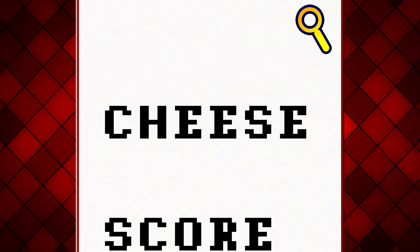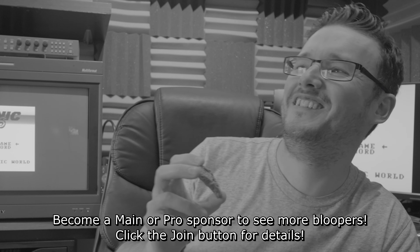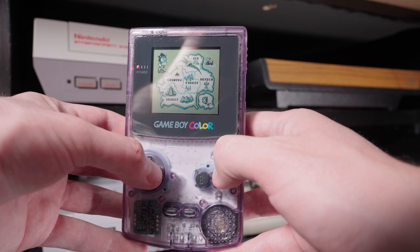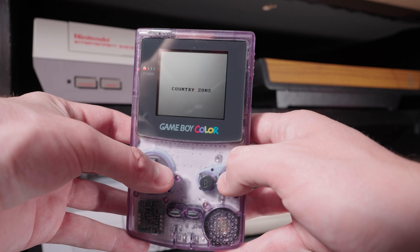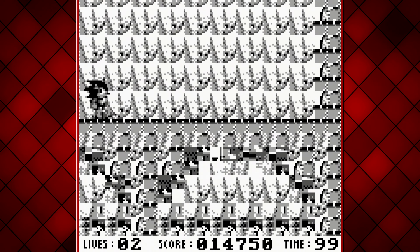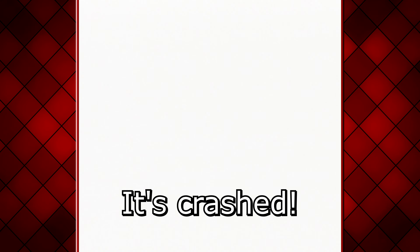So, what are the differences? The bootleg makes the hedgehog the protagonist — duh — and splash screens have been changed, which are hideously enlarged and stolen. That's about it. I'm not kidding: none of the enemies are recognisable, Sonic's skills such as the spin dash or even the spin attack are absent, and for some reason Sonic is collecting cookies instead of rings. Actually, yeah, I can get behind that.